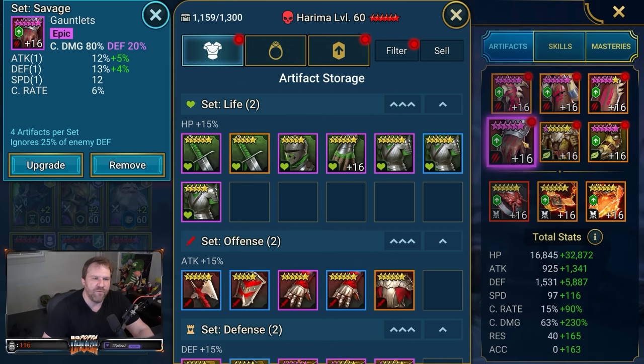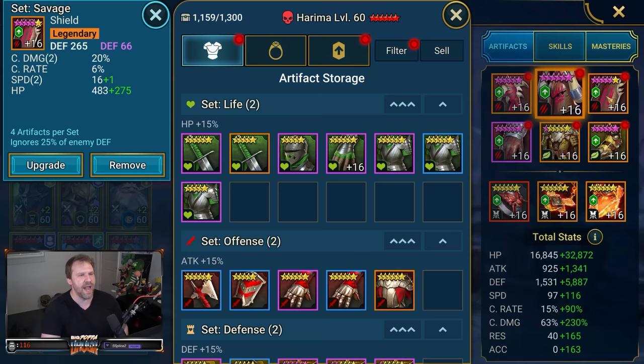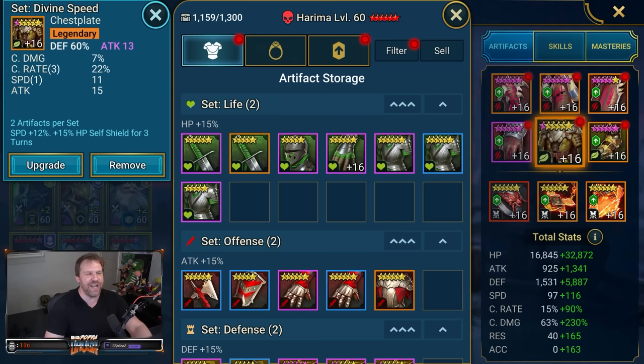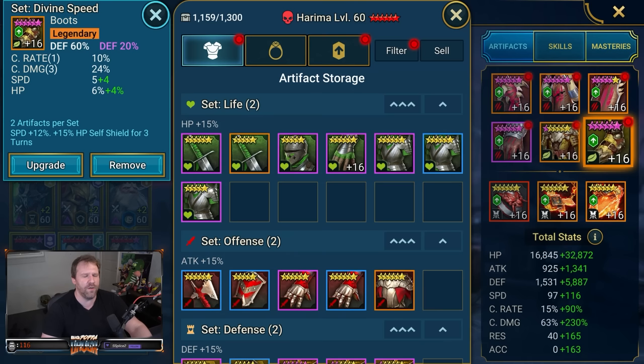Speed matters — the faster your nukers are, typically the easier your fights become. If she gets sheeped, being faster means she gets out of that sheep buff sooner, and you're just getting more turns overall. The gloves have crit damage and defense percentage — they're just okay and could be a lot better. So many things on her aren't fully glyphed; there's a real opportunity to buff her speed up a lot more. The chest piece is pretty solid though — wish it had defense percentage to make it perfect.